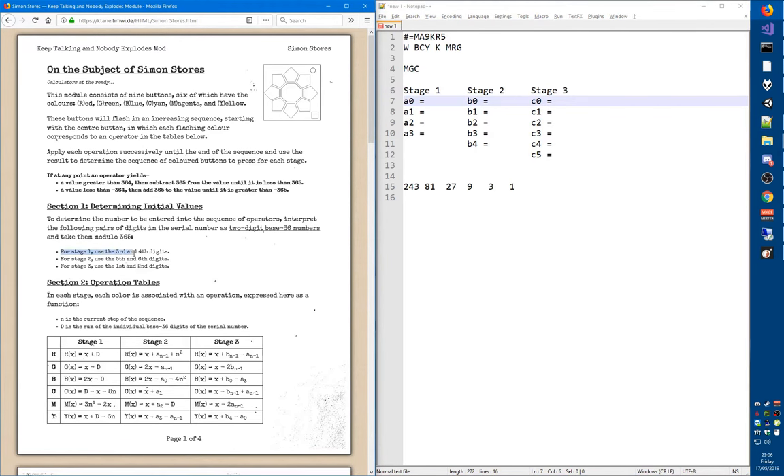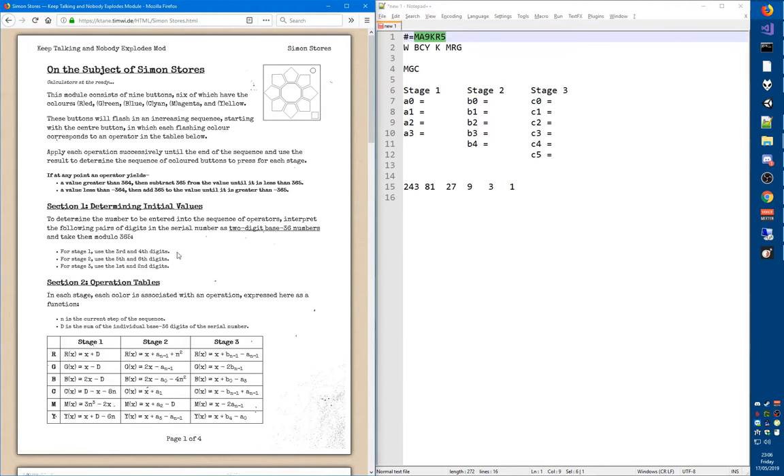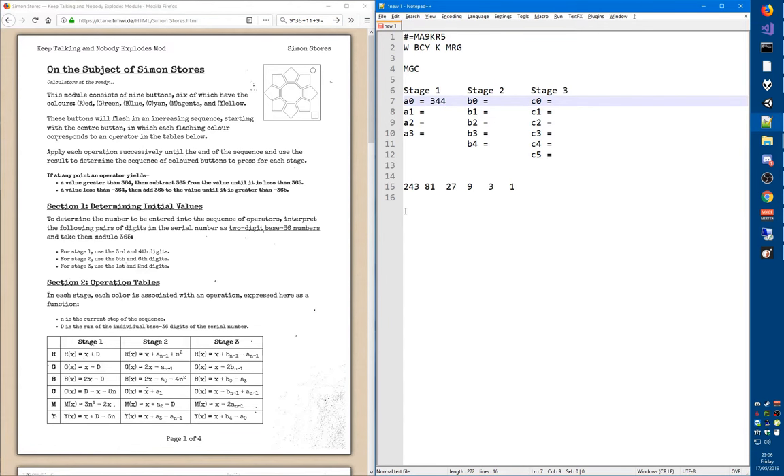For A0, we need the third and fourth digit of the serial number, which is a 9 and a K. We need to interpret that as a two-digit base-36 number. That's the same as 9 times 36, plus the base-36 value of K, which is the alphabetic position of K plus 9. That gives us 344, so that's our first value.